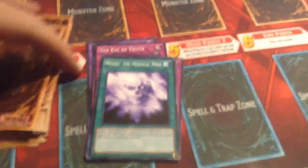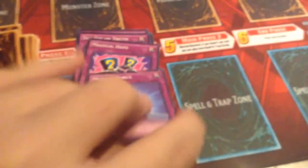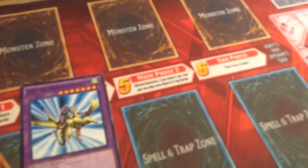Burning Land and Multiply, Detonate, and Mock You, The Magical Mist, Polarization, Black Luster Ritual, Mirror Force, Magical Hats, The Eye of Truth, Shift, and then Gaia the Dragon Champion.